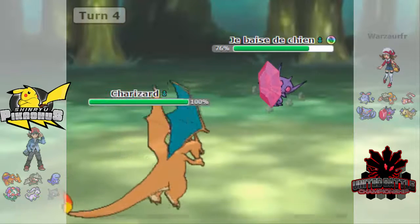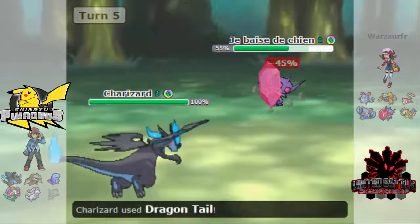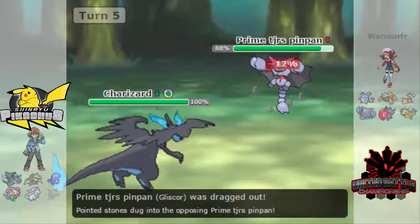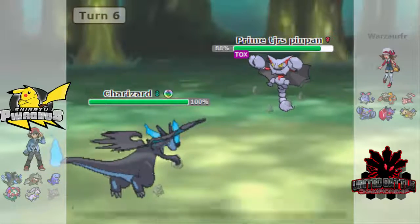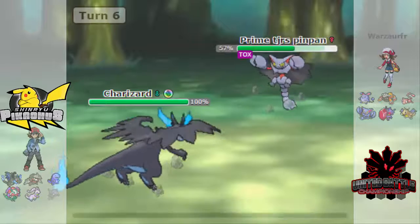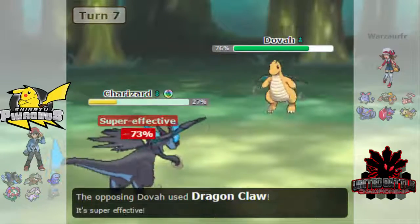At this point I go into Zard X. He decides to recover, I decide to go for Dragon Tail to get him out of there and get somebody else to come in and take some damage from it. His Glasscorp comes in, his Toxic activates, and he goes ahead and sets up rocks. I Dragon Tail and he goes into his Dragonite.